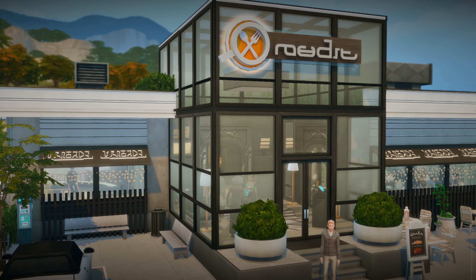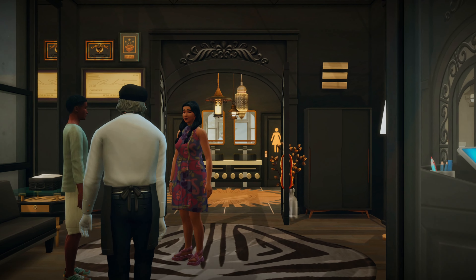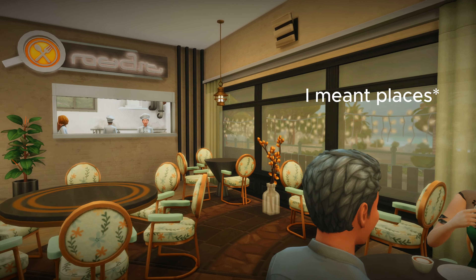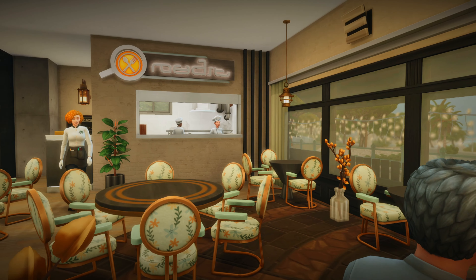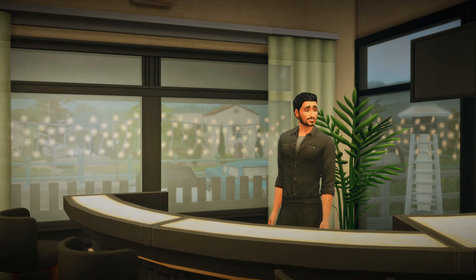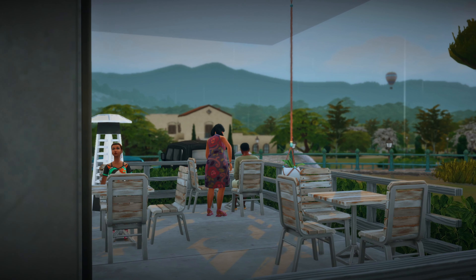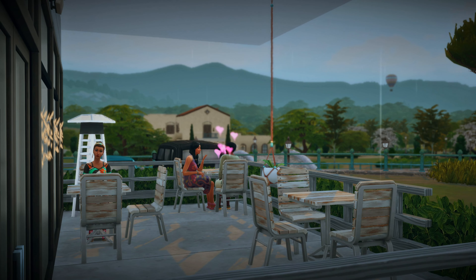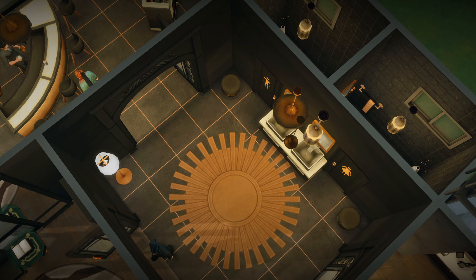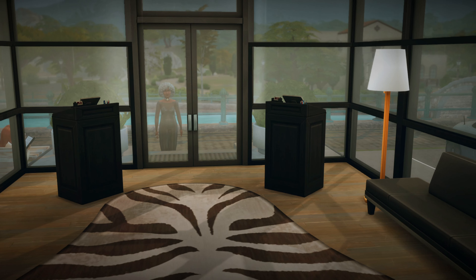Our last restaurant is the glass cube restaurant. I really like it — it's separated into two sections: a seating and dining area, and a bar area. The dining area has the kitchen, and the bar area leads into an outside space where you can grab drinks and sit outside. There is also a dedicated hand-washing area separate from the bathrooms, with its own sink station right there, which I really like because sometimes you just want to wash your hands.